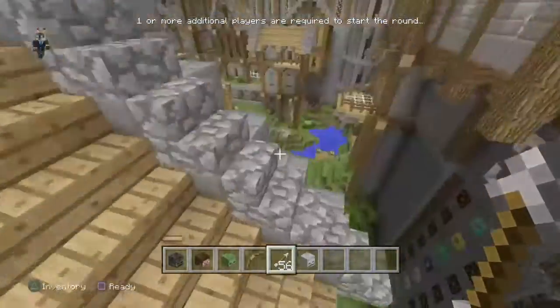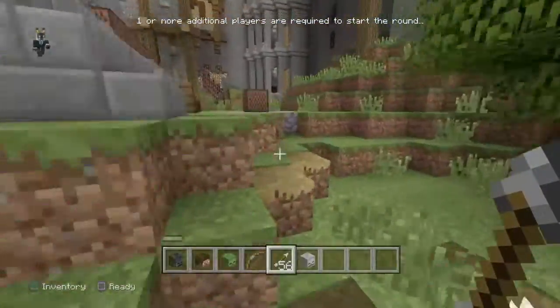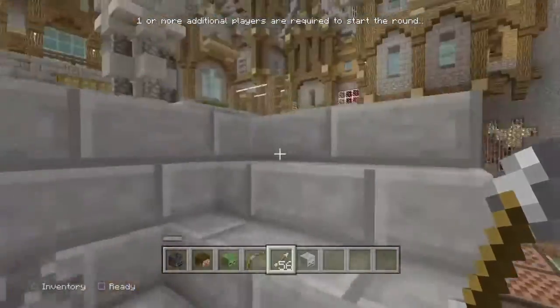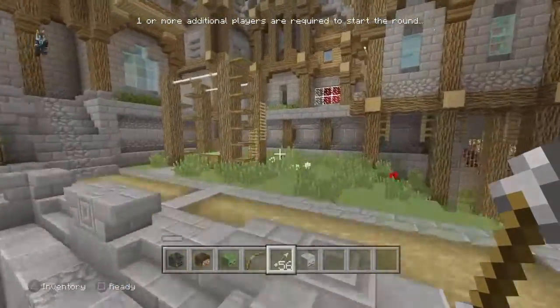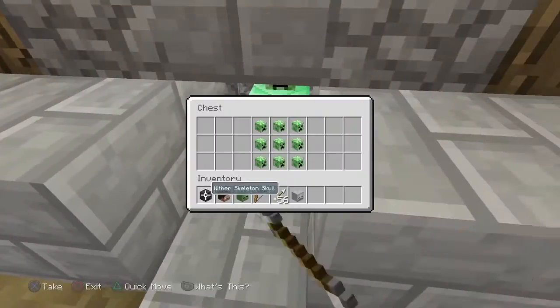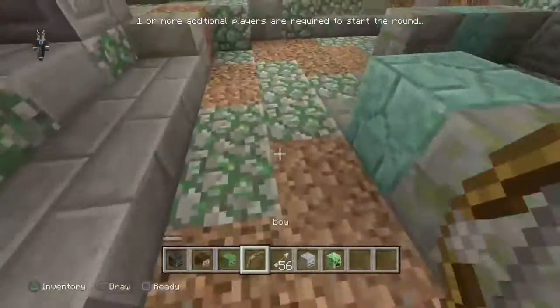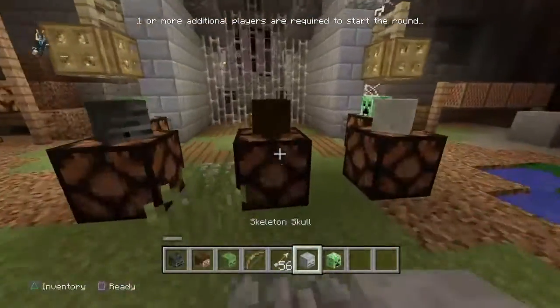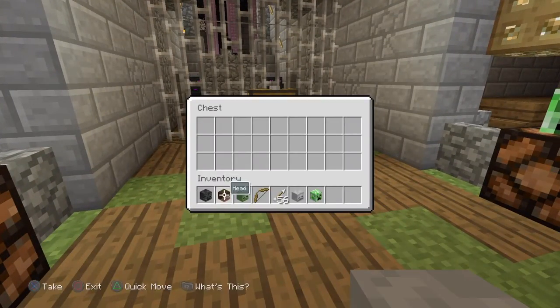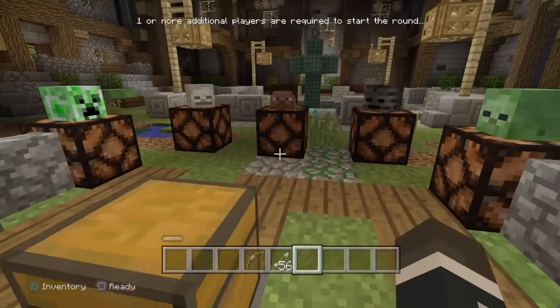Once you've done both pressure plates and shooting arrows at the creeper face, you have to go back to the house — there should be the creeper face right here. Then come down here and put all the heads in the chest.